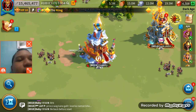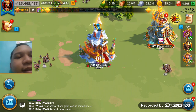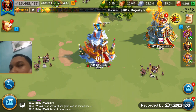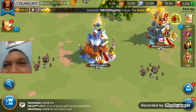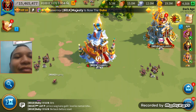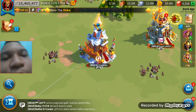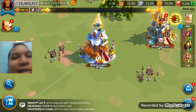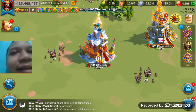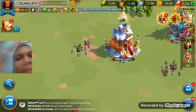Soluna coins are a big factor for your honor points. This is a big deal because your Season 2 honor points cannot be used in this season. So Lilith decided to create Soluna coins as the new honor point currency for this season.